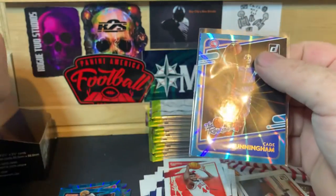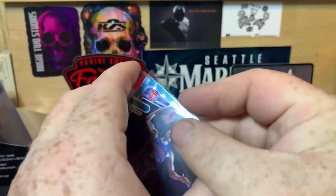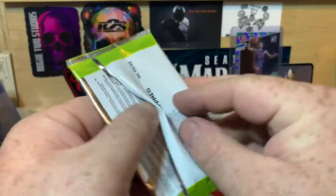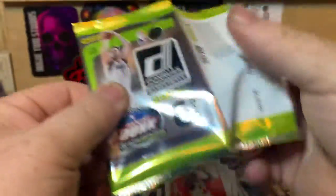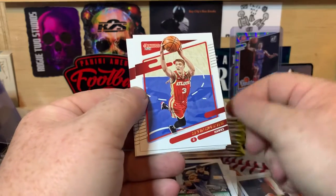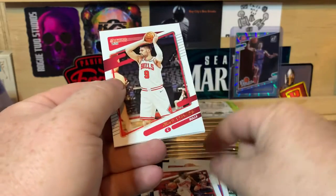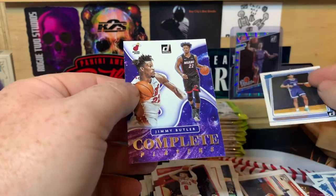It isn't the base rated rookie, but still. I will sleeve and top load that one up. That's probably going to be the big hit of the box, I would say. I'm always hoping for more, though. Jonas Valenquinas, Kevin Herter, OG Ananubi, Nikola Vucevic, Zaire Williams, and Jimmy Butler — Complete Players.